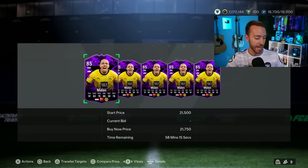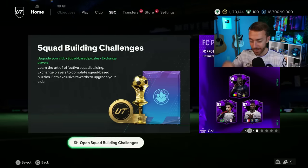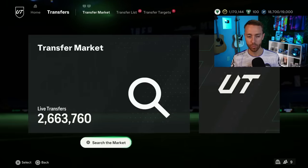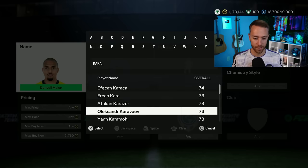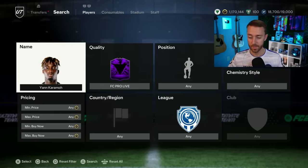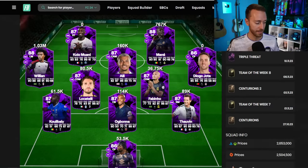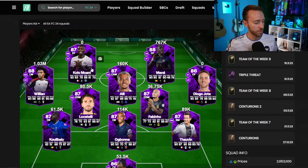One thing to note: since Black Friday starts next Thursday, this promo team is only in packs until Wednesday. Once we get to next Thursday, that's the beginning of the new season and Black Friday. That's why this promo is shorter and we'll probably have fewer SBC players. On pack weight — we thought last week's was high, but this week it's even higher. Most cards are under 100k, with only about five over that threshold.